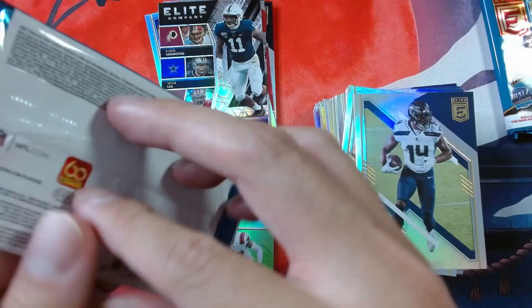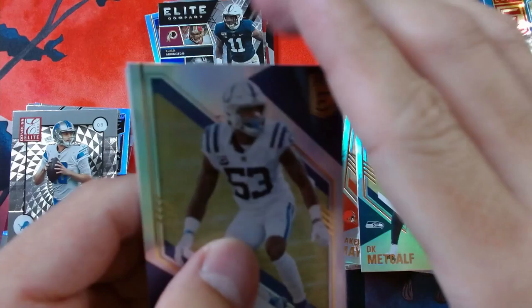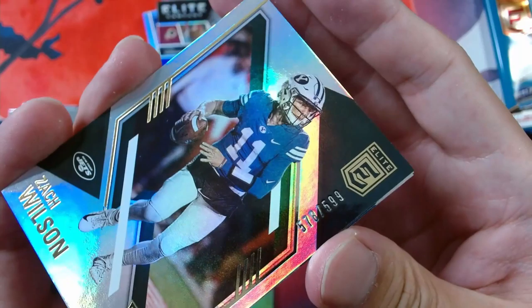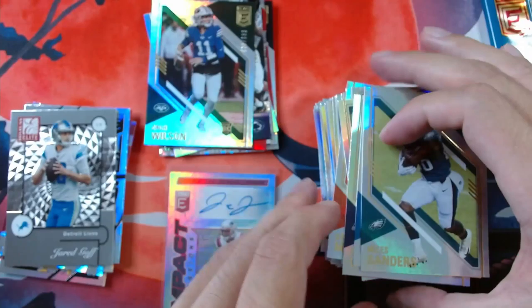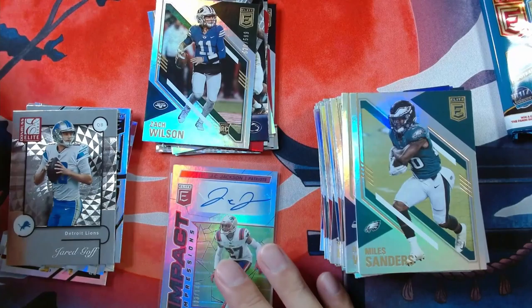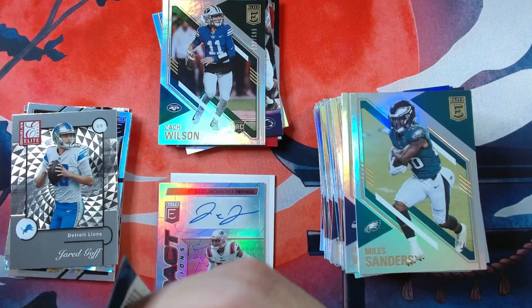Two more packs, so let's see what we get, and then we're going to check out what the mem card is going to be. We got Darius Leonard, Russell Wilson. And we got Zach Wilson — this one is 599, 578 out of 599, so a parallel. Nice rookie QB hit. Then we got Miles Sanders and Tredavious White. So that's our first rookie QB hit so far, unless Josh Palmer's one. But let's take a look — last card, last pack. Last box we did hit it big on the last pack, so hopefully we hit it big with this mem card as well.